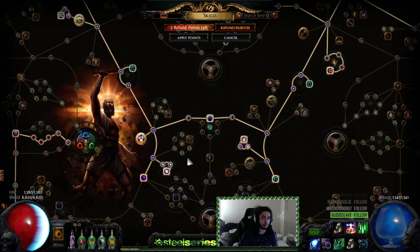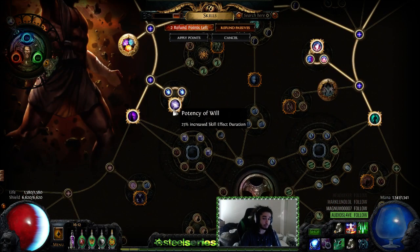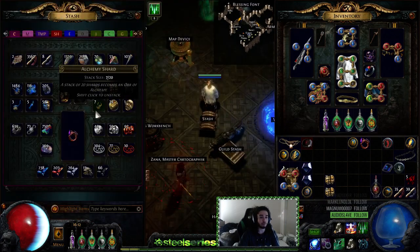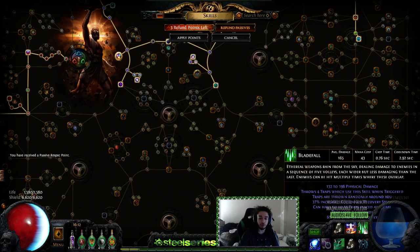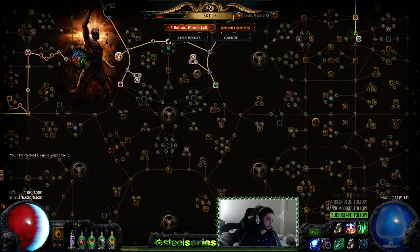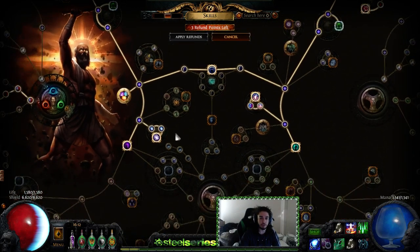I know this isn't my RF character - this is my trapper, they just look similar - but it's going to be a CI character as well, so I pretty much have to get Potency of Will, which literally eliminates the whole point of going traps. I'm going to remove this for you and show you what it actually looks like if you were not to have Potency of Will. Looking at our trap duration right now - let me remove this event list to make a proper YouTube scene - the traps last 7.2 seconds. Let's start refunding the nodes.